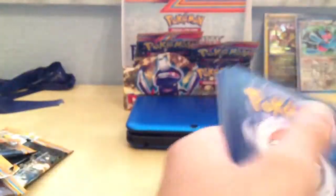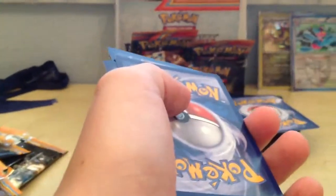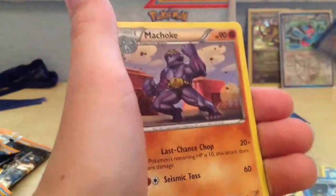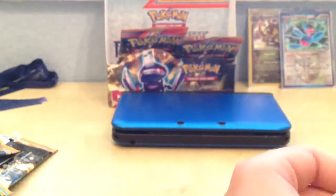Two more packs for me and then Nick will open one to end the booster box. Snow Run, Bagon, Squirtle, Teddy Ursa, Machop, Glalie, Wartortle — yeah, Wartortle — and Machoke. My reverse is a Juniper, my rare Carracosta — I actually need that. Pretty sick.